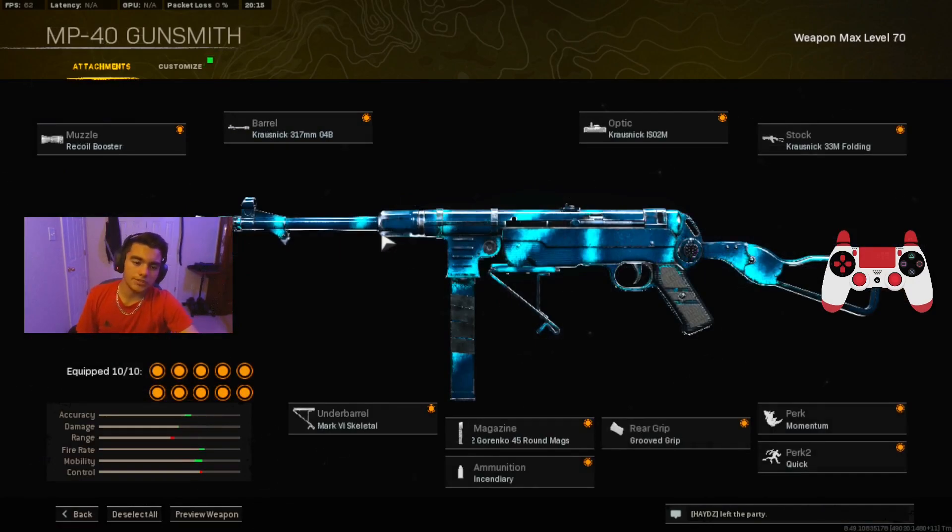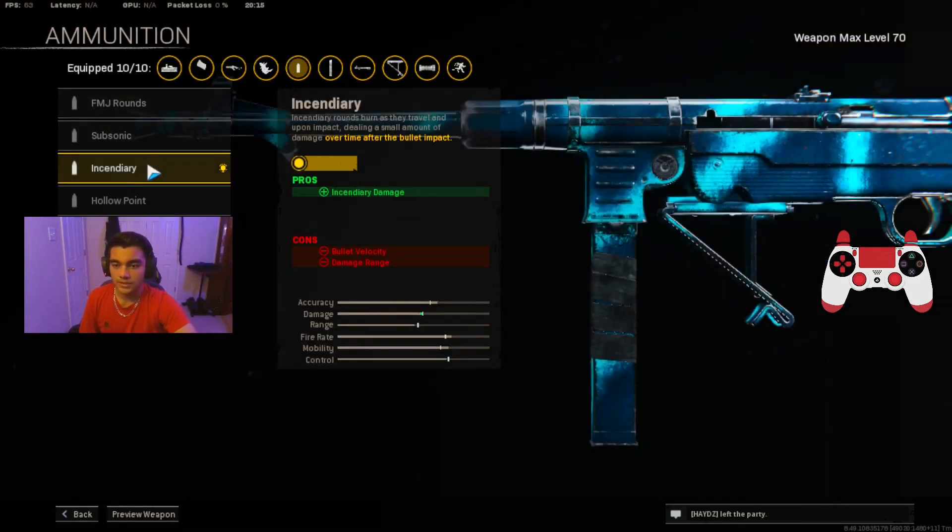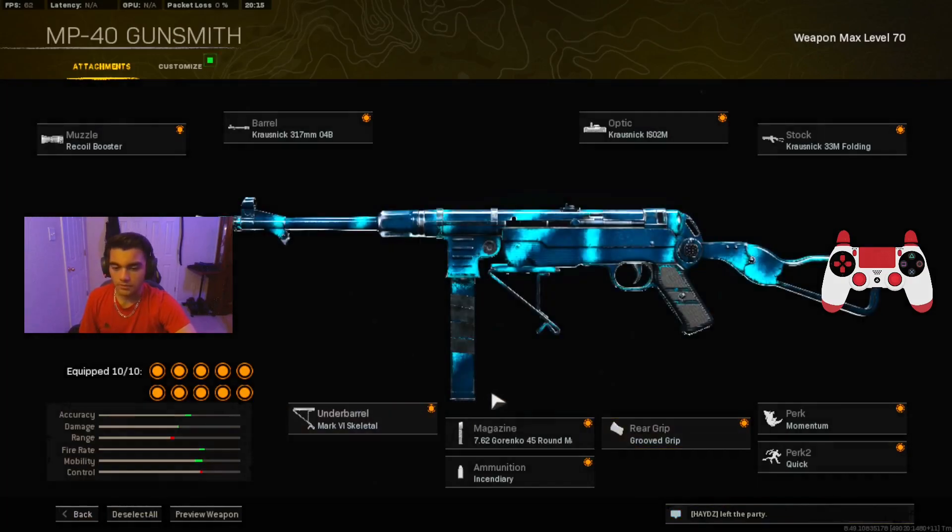For the MP40 class setup — I'll just give you the attachments since Vanguard guns have up to ten attachments, so I don't want to waste your time. Here's the best class setup for the MP40. This loadout is really strong, especially with the Incendiary ammunition — that is really overpowered right now.